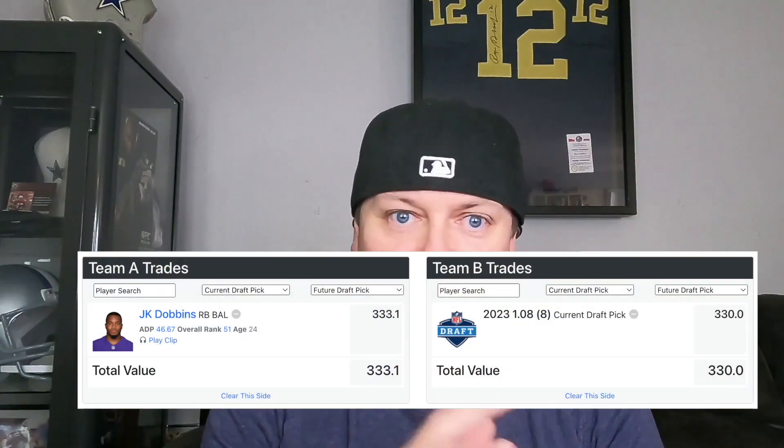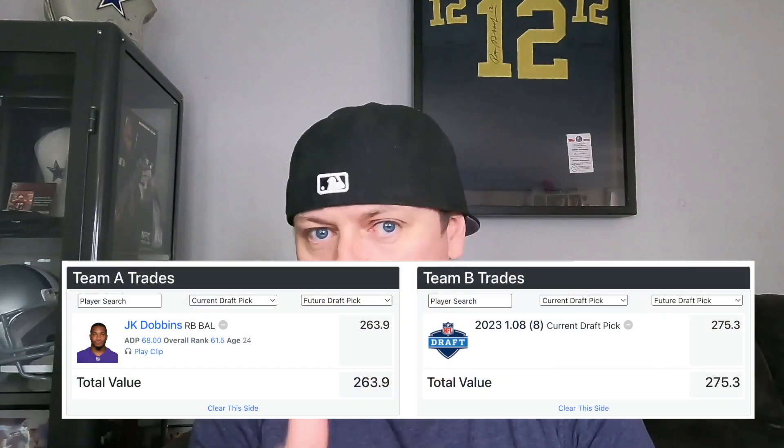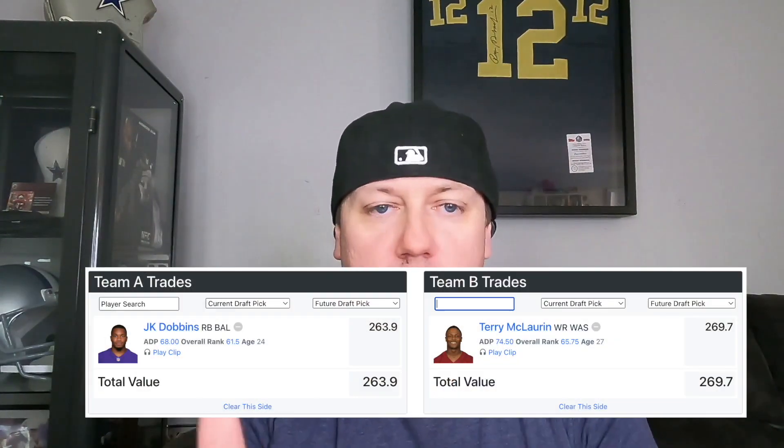Looking at the DLF trade analyzer, he's being valued as a mid to late first in rookie drafts, the same for both 1QB and 2QB. Some players you can offer for him: maybe Terry McLaurin, maybe Daniel Jones in 2QB, or maybe George Kittle — something in that range. Those are just suggestions from the trade analyzer. Work with the numbers you can, but J.K. Dobbins right now, considering his talent and his situation, is a player you can catch at a discount in the 2023 offseason.